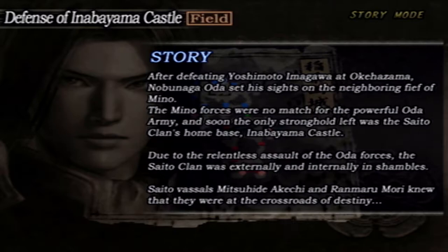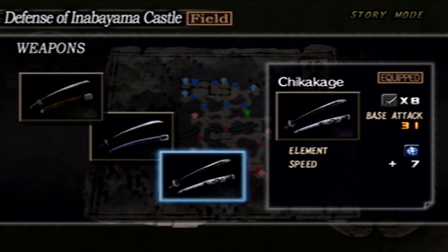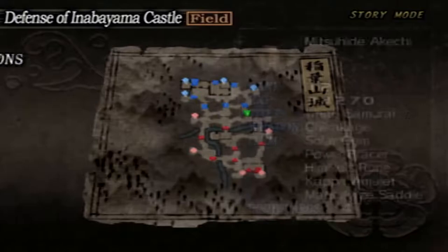The objective is to defeat Nobunaga. If Yoshitatsu falls, that's on the other forces. It's a siege battle — to win we must defeat Nobunaga Oda. We lose if I die, if Yoshitatsu falls, or if time runs out. We still have the Chikagage weapon and I'm hoping to get the fourth tier weapon in this story mode run; if not, I'll get it off camera.